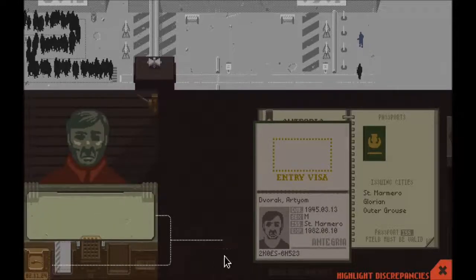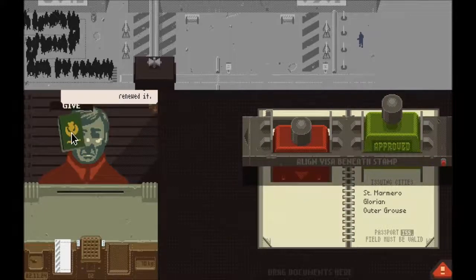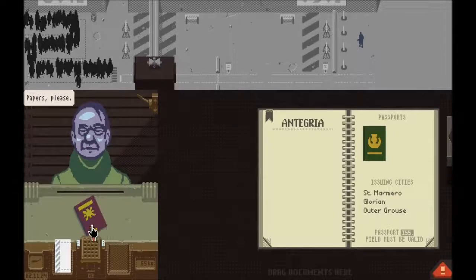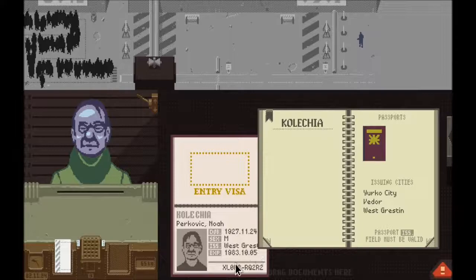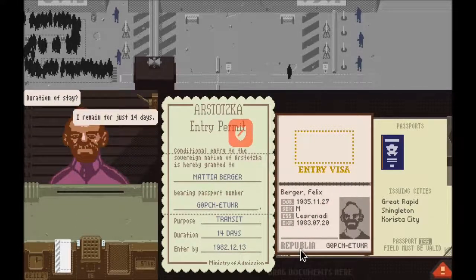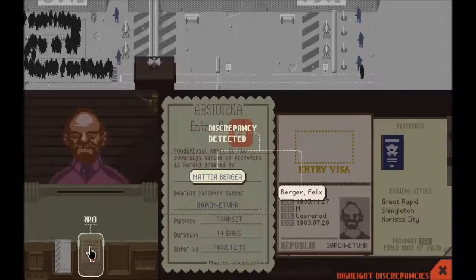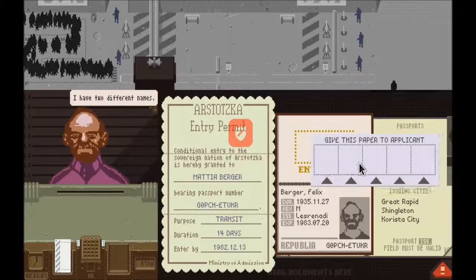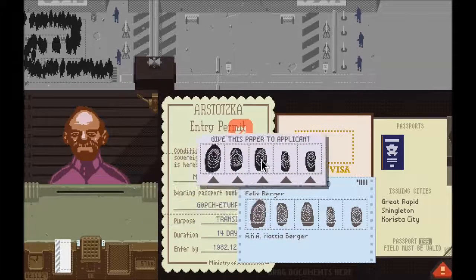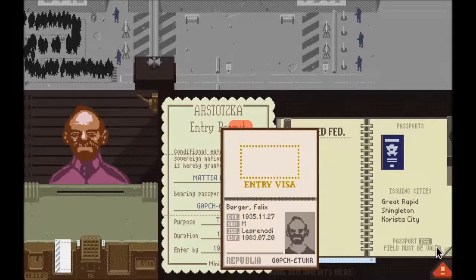You really have to pay attention — the simplest thing can get you a citation. I've made a lot of stupid mistakes, like not catching that it's not the right date on an entry permit — let them through, and bam, citation. As you progress in the game, more abilities and investigation tools become available. One cool thing is if their alias doesn't match across two documents, you can ask why the names are different. They'll say they have another name, and it'll prompt you to fingerprint them and check if those fingerprints match the database and if they have any known aliases. It gets really complicated really quickly from such a simple concept.